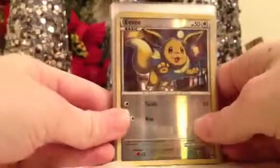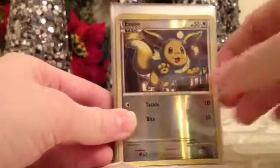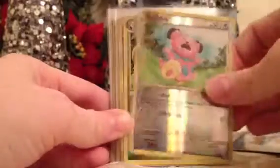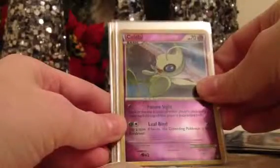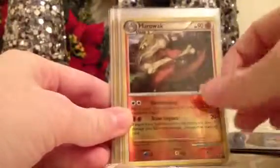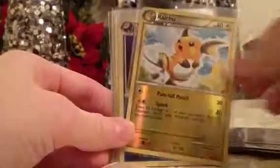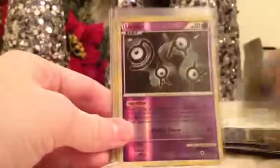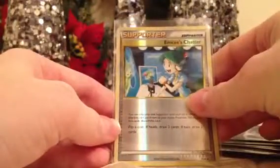If you're interested in a common or uncommon card, just ask me — for many of these sets I may or may not have it, I'll just let you know. This is Call of Legends, I believe. Eevee, Snubbull, Victory Medal — these are HeartGold SoulSilver. Celebi, Marowak, Porygon, Aerodactyl, Venonat, Rescue Energy, Leafeon, Misdreavous, Doduo, Raichu, Skuntank, Sableye, Unown, Super Scoop Up, Plusle, and Mime Jr.'s Chatter.